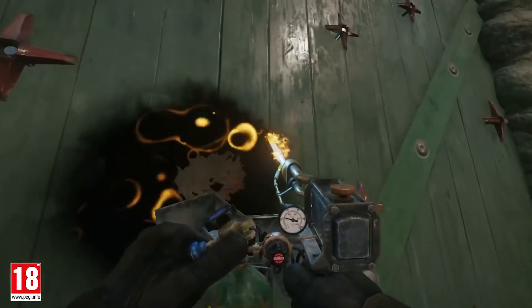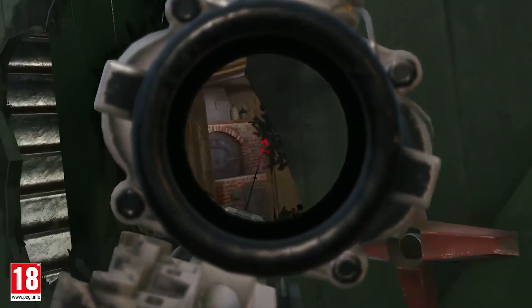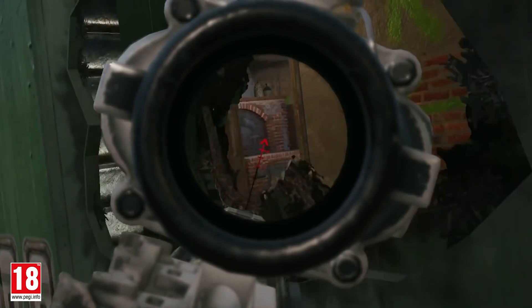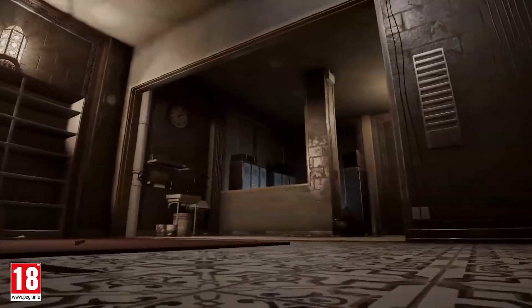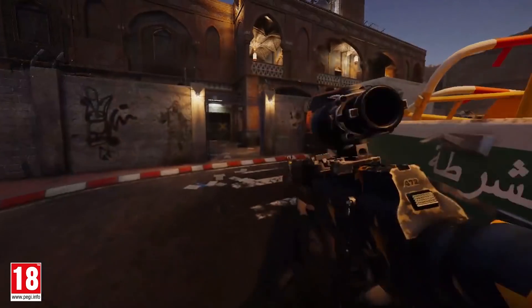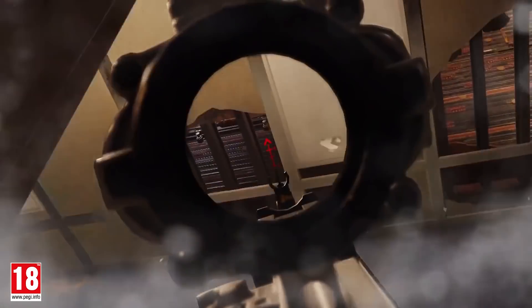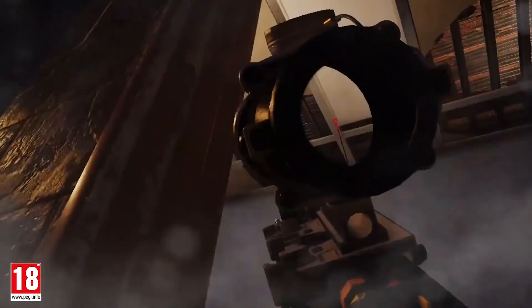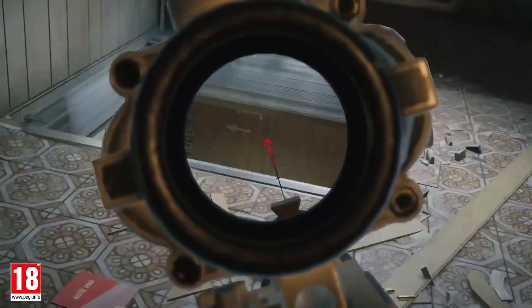As attackers, you have a lot of utility to breach walls, hatches and floors. Identify if a wall or hatch leading to the objective has been forgotten to be reinforced by the defenders and open it to create a direct line of sight into the objective. You can also breach floors and ceilings around the objective to put additional pressure on the defenders and make them uncomfortable in their positions. Finally, you can breach some regular walls just to improve your angles.